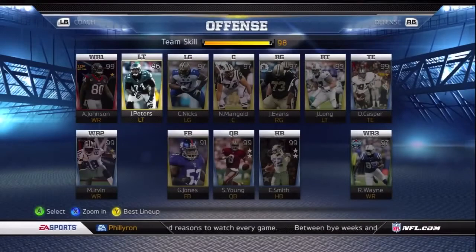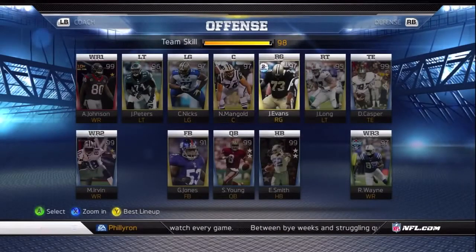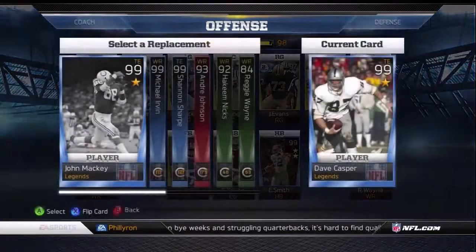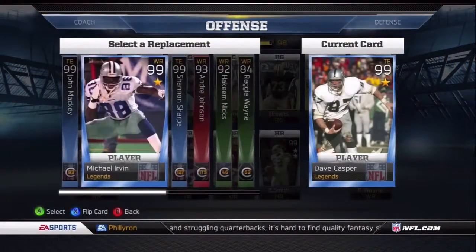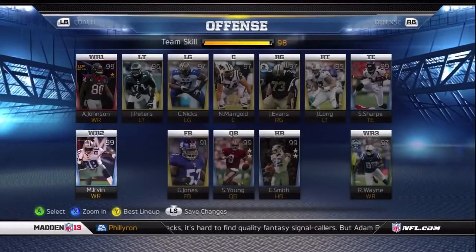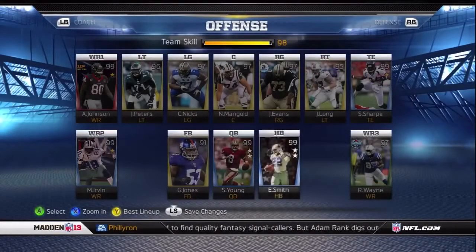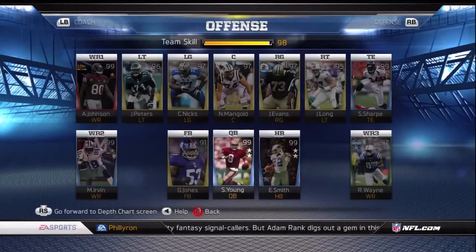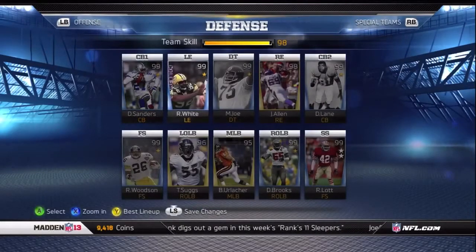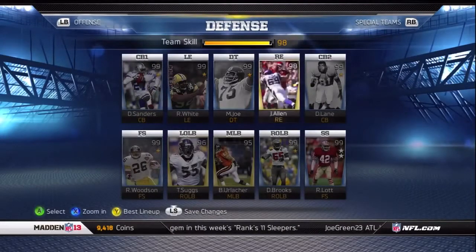Let's take a look at my team. I've got Andre Johnson, Jason Peters, Carl Nix, Nick Mango, Jari Evan second edition, Jake Long. I had Dave Casper in there but I need to put my show-and-start lineup in. On offense I also have Michael Irving, Greg Jones, two-star Steve Young, two-star Emmett, and Reggie Wayne — who's going to get subbed out for my Calvin Johnson two-star.